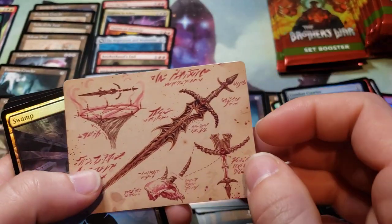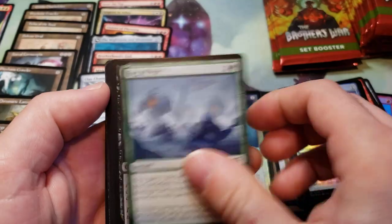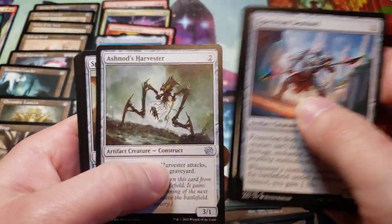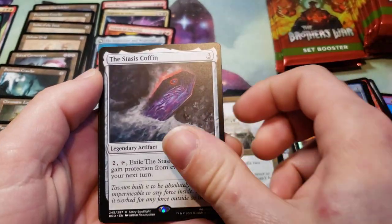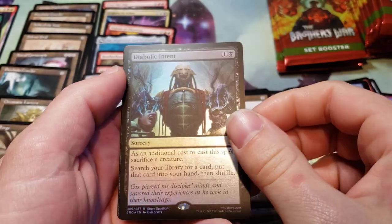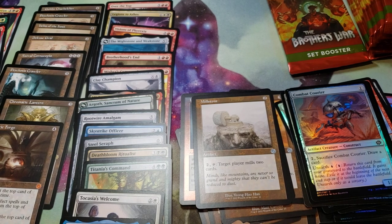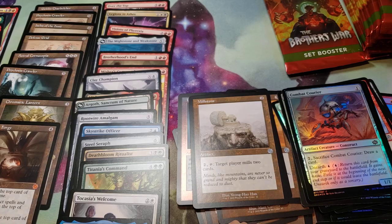Black Blade Reforged. Foil Swamp, Millstone, Stasis Coffin, and a Foil Diabolical Tent — that is a good rare foil, that is really nice. And garbage. A Diabolical Tent — that's probably worth at least 50, I would guess.